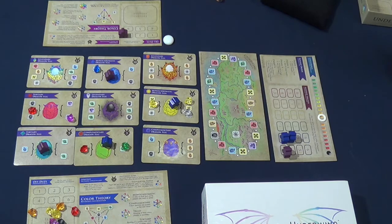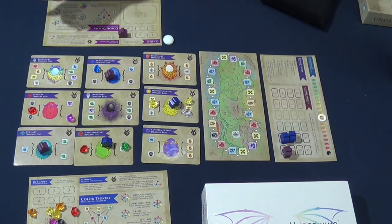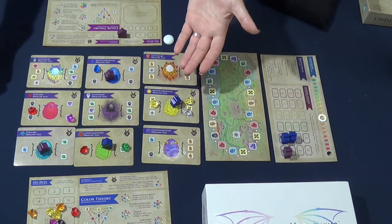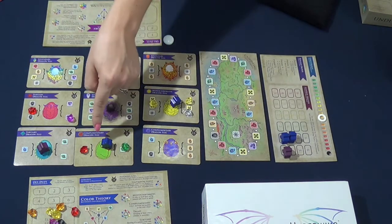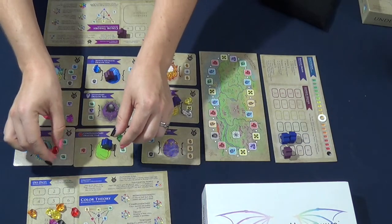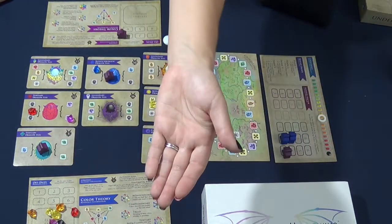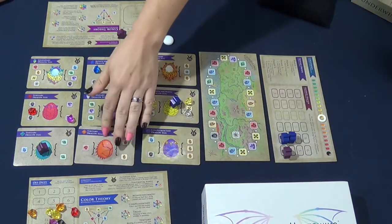If you have a meeple on an egg and all elements have been placed, you move into phase four. The first part of phase four is finding any eggs that have a meeple on them and have all the required elements. That player takes the elements off and puts them back into the bag, then takes the egg card and places it in front of them. The meeple stays with the egg until the next round's phase four. You then draw a card from the deck to fill the space and keep going.